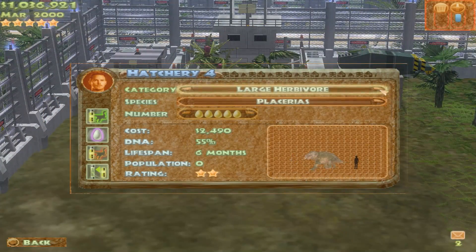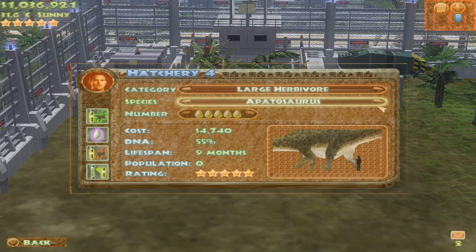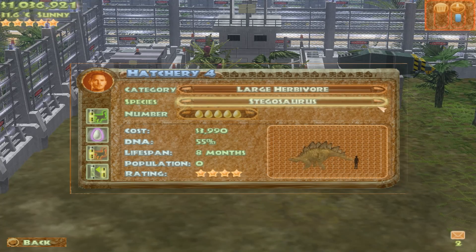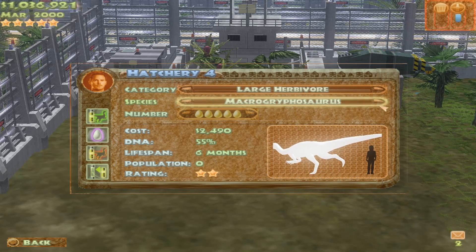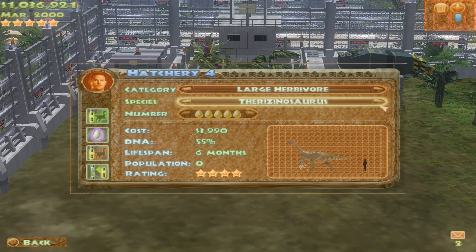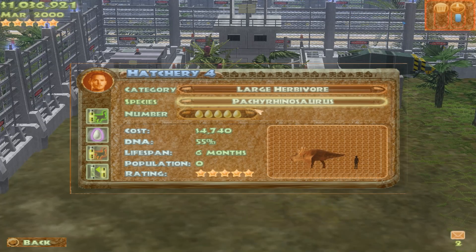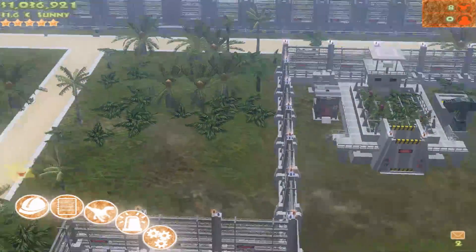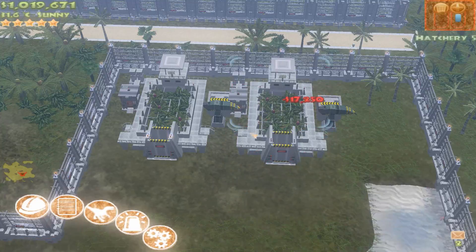Moving on to our larger herbivores — let's see what we have. Placereus, Plateosaurus, Apatosaurus, Therizinosaurus, Diplodocus, Stegosaurus, Iguanodon, Dakotadon, Muttaburrasaurus, Ankylosaurus, Annotitan, Argentinosaurus, Macrogryphosaurus, Saurolophus, Therizinosaurus, Triceratops, Titanosaurus, Edmontosaurus, Pachyrhinosaurus — that's a lot of dinosaurs. We're going to pick about five favourites, but I'm also going to make two hatcheries because it's a lot of dinosaurs.